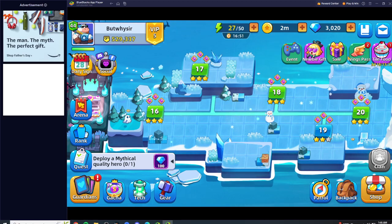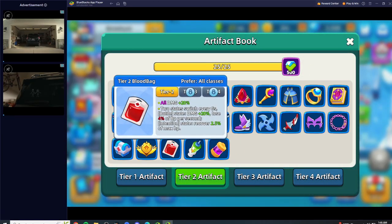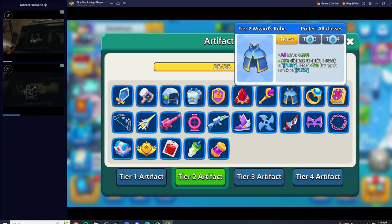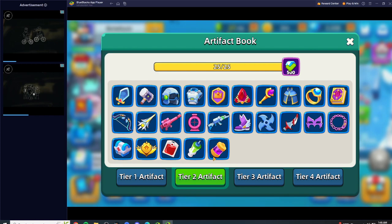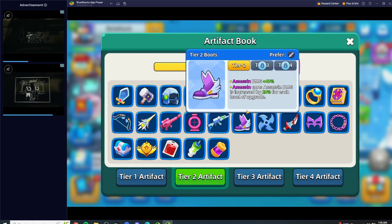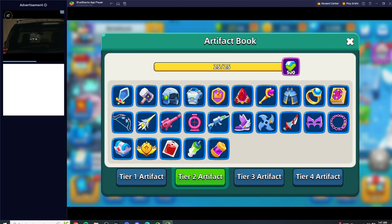You can do Boots if your main damage dealer is Assassin. You can do Crystal if your main damage dealer is Mage. And Bow if your main damage dealer is Shooter. The reasons why you get those is because you're going to be upgrading your main damage dealer first, giving them the most damage possible to carry you throughout the chapter. So it really depends on how you build.